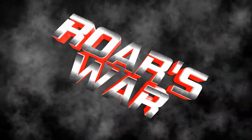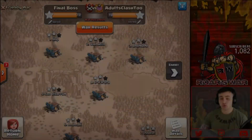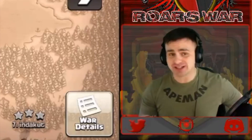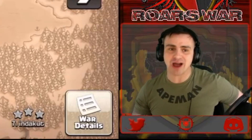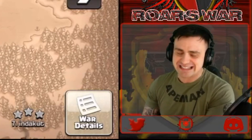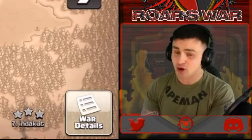Today we are dropping in watching four attack strategies at Town Hall 10 that assisted in bringing a clan to victory in the AWL Inhumane Division. Welcome to Roar's channel where we're checking out the AWL finalists — Final Boss took the victory against Adults Clash 2. This is Final Boss's second AWL win, having won two seasons in a row.